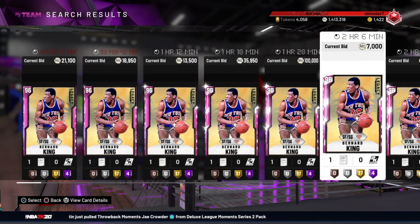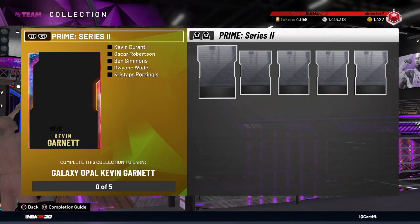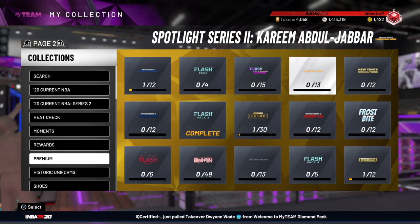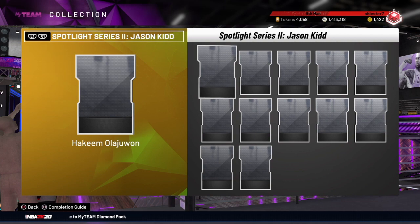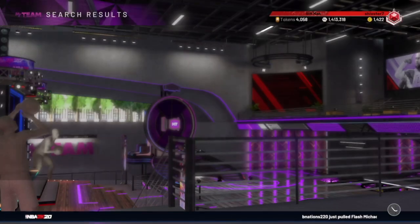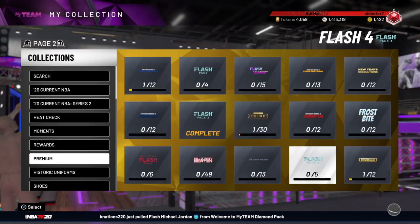The Legacy ones give you 200 tokens, but John Wall is still pretty expensive so I'm not sure I'd recommend those. The rest of the cards are fairly cheap. Bernard King looks like he's going for around 50k — his price went up a little. I'd say complete some of these Flash sets and Prime sets. The Jeremy Lynn and Jason Kidd ones aren't too expensive either — not a bad idea to complete these for some nice MT and tokens.